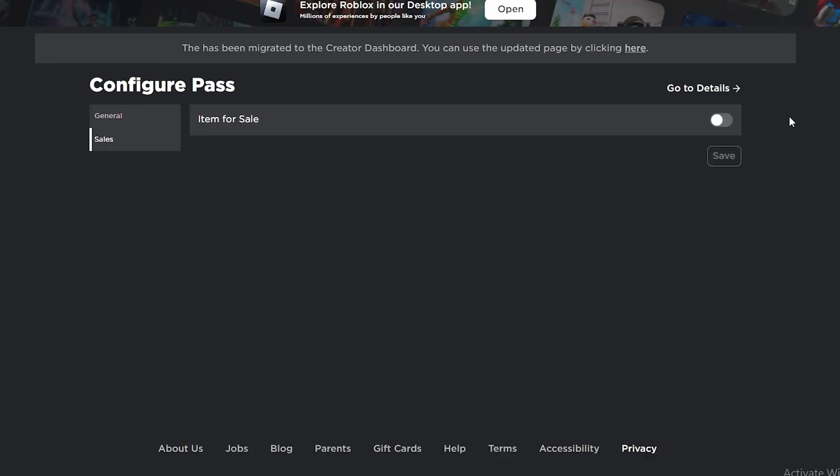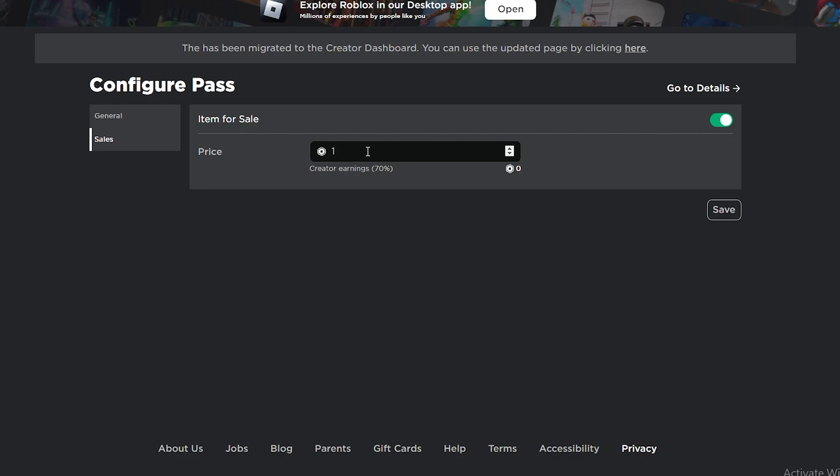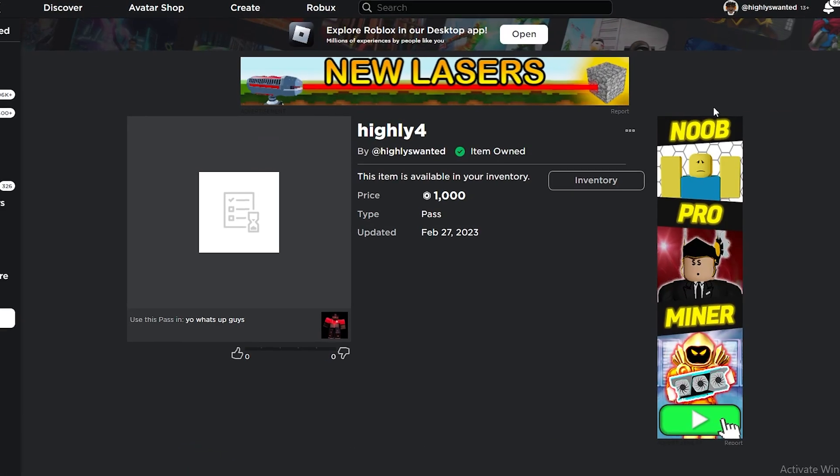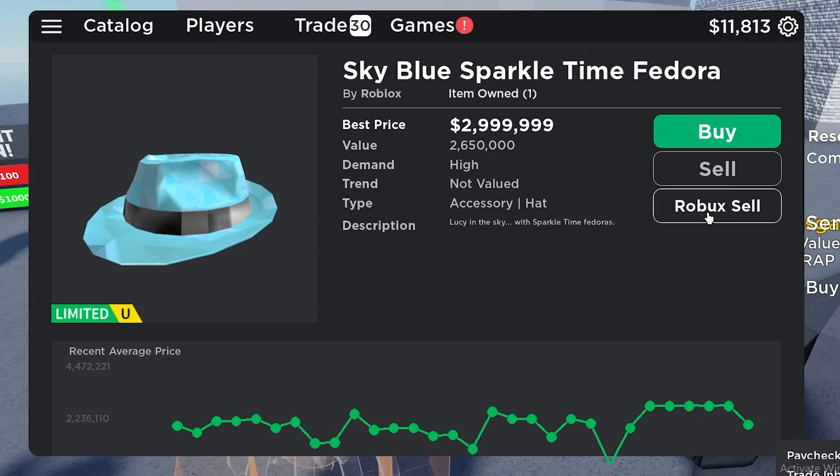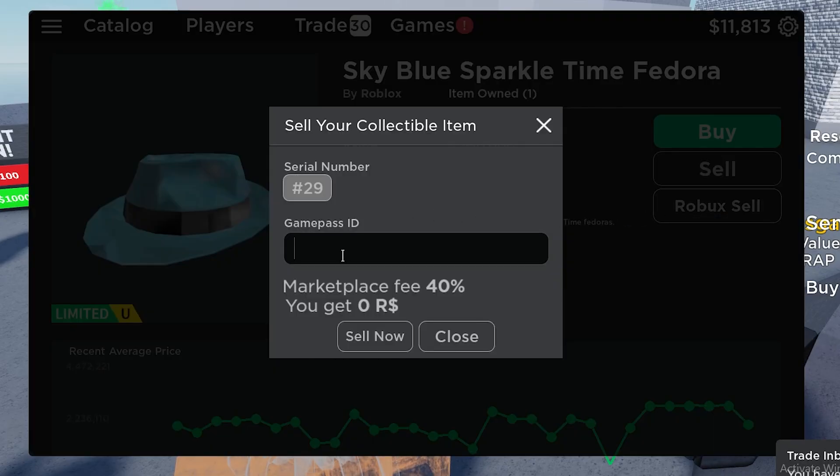Make sure you configure it and change the price to whatever you want to sell your items for. So if you want to sell an item for 1000 Robux, you can go ahead and do that, press Save, and now you can use that game pass URL and put it into the game. Then go to Robux Sell, click the serial, and put the game pass ID in — and you should be able to sell your item.